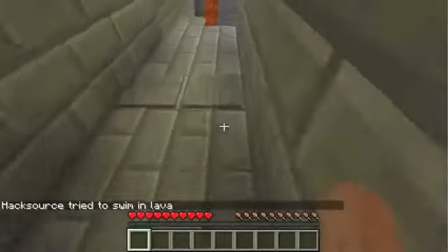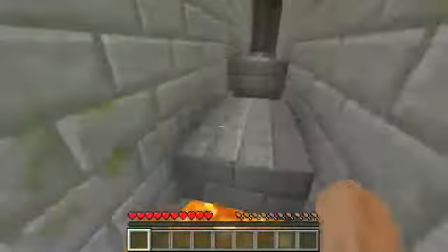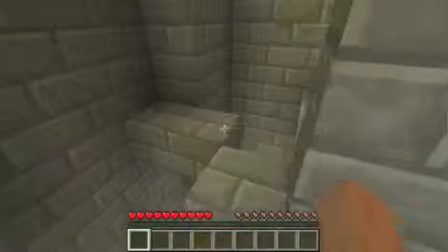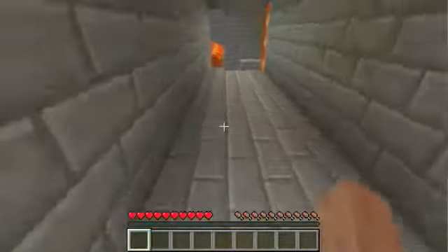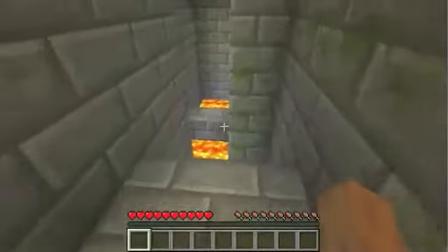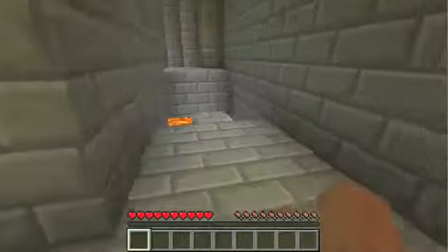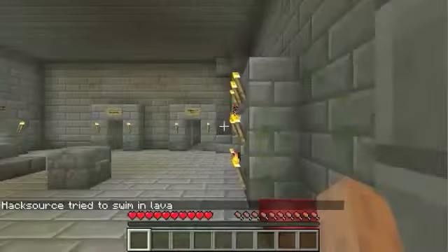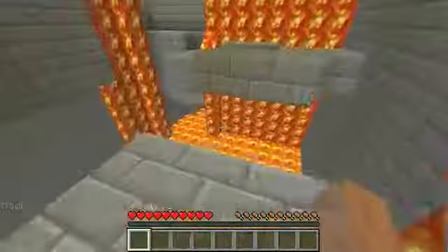You know what, maybe the floor wasn't supposed to be broken. I think once I hit those pressure plates down there, the floor is meant to retract, and it kind of broke on its own — I think it wasn't supposed to be open. But that's alright — wink wink, nudge nudge. We'll just use it as our little checkpoint. No one needs to know. Jump across here now — perfect. We are almost back to where the impossible jump is.